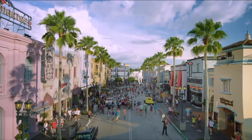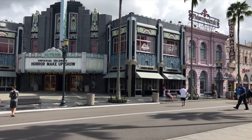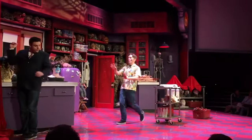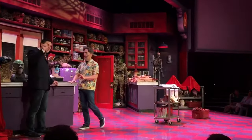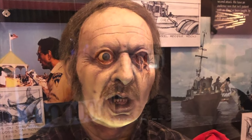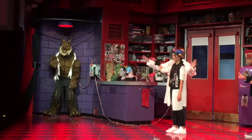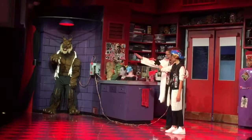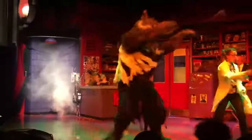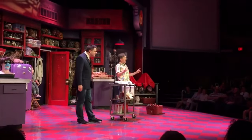We now head to the final area in the park, Hollywood. Starting with Universal's Horror Makeup Show, a live stage show themed as a behind-the-scenes presentation of special effects used in horror films. A pre-show allows guests to walk through and view various set pieces and props from films such as the Universal classic monsters series. This show has some audience participation and can be very humorous as the hosts demonstrate how different effects are used in movies. This show is very easy to miss but I highly recommend you check it out.